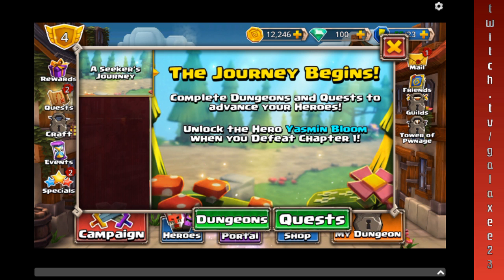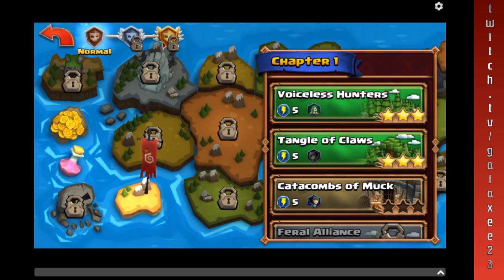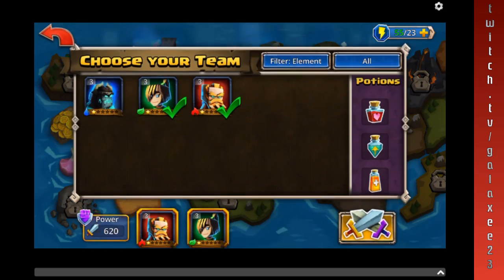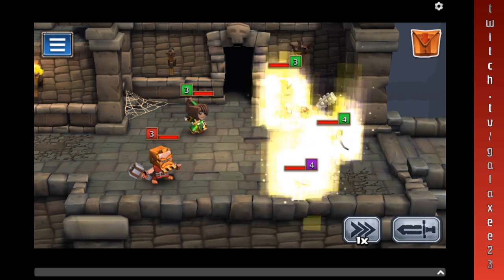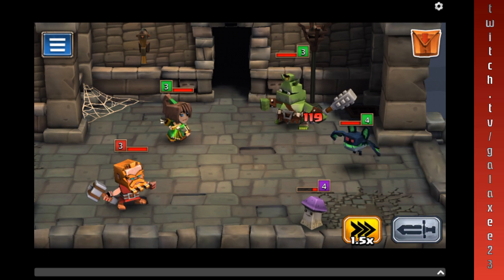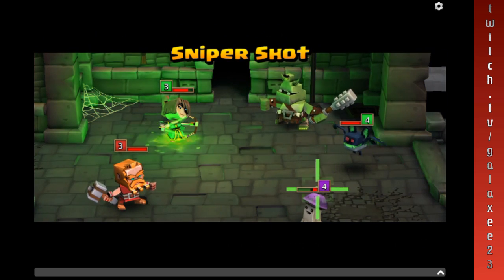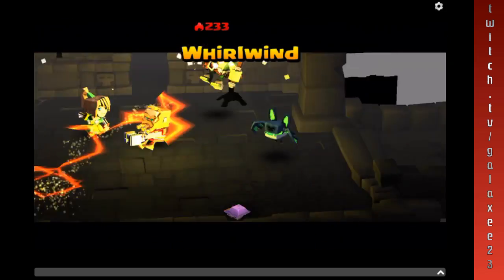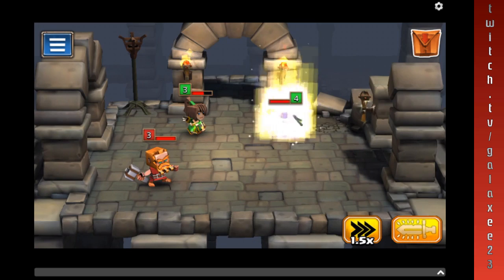The journey begins — complete dungeons and quests to advance your heroes. Unlock the hero Yasmin Bloom — we need to defeat chapter one, so let's go ahead and do that. Let's go ahead and stick with who we have now. And you've got this little auto-battle thing here — well, that'll speed it up. Actually, that'll do the battle for you — the little sword thing. So if you don't want to go through with all the strategizing and everything, it just goes ahead and does the battle for you.